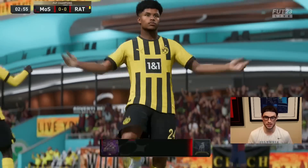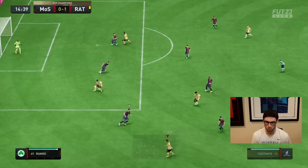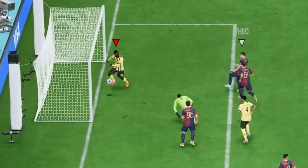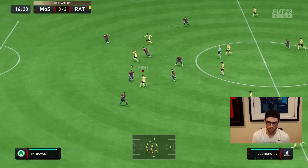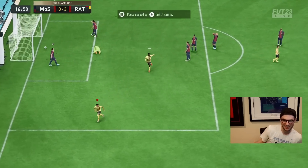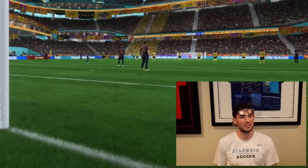What a goal, what a finish — let's go! Nice R1 dribbling Coutinho. Balotelli, what am I seeing?! Coutinho — what dribbling — Haller with the power shot, let's go! Five-star weak foot, we love to see it. Now we're rolling, shaking off the rust.